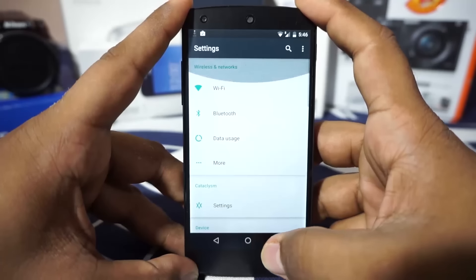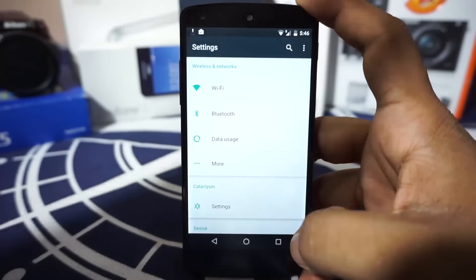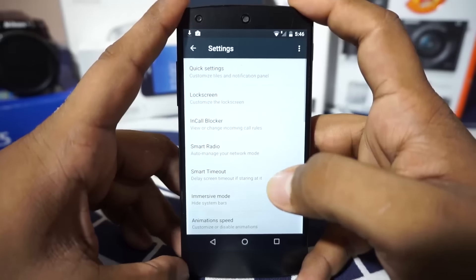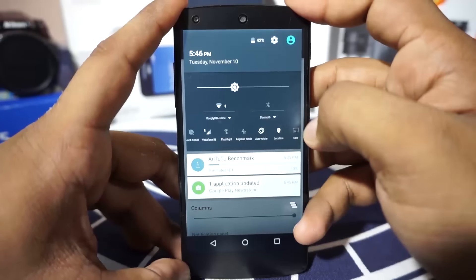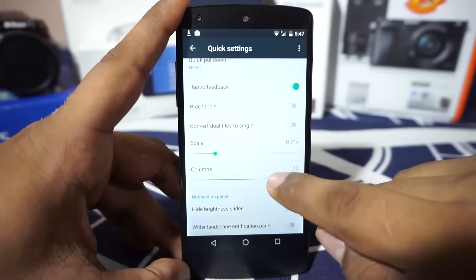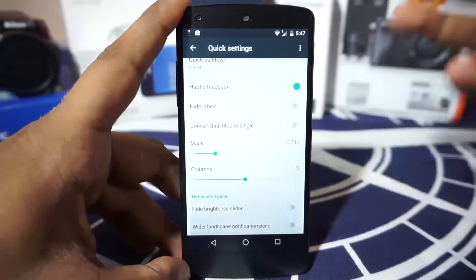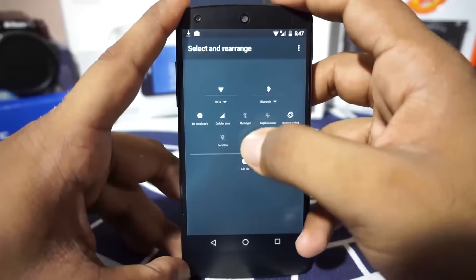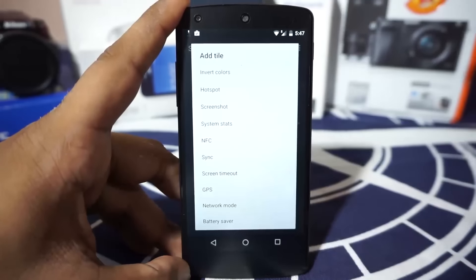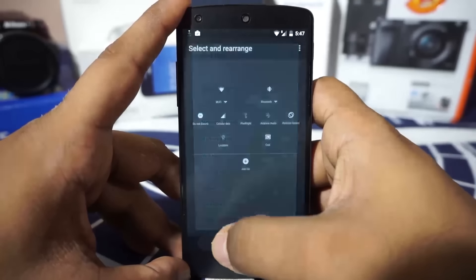What sets this apart from all the other Marshmallow based ROMs is the settings — it does have a lot of features. First of all, there is a quick settings panel, and I have actually enabled 10 icons per row, which is kind of useful. You can enable invert colors and a lot of stuff that normal Marshmallow ROMs do not have. It has a Broadcast style extra, NFC sync on/off, GPS selection, immersive mode — all of that can be enabled or disabled from here.